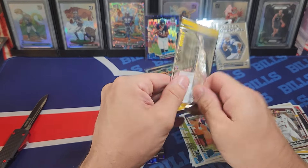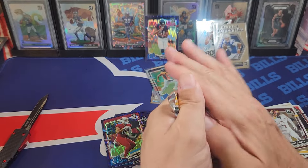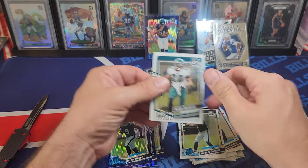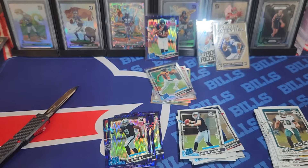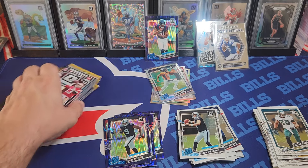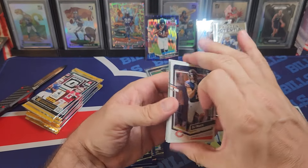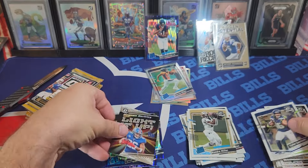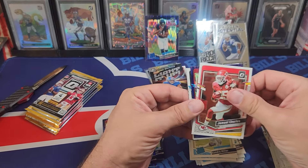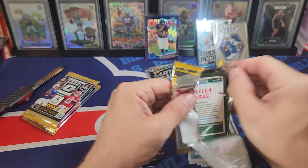There's my hollow — my second Marvin Mims. You're not guaranteed a rookie on the hollow in these. Jair Alexander, Tyree Wilson, Aiden O'Connell. First blaster, second blaster, third blaster — I don't know where I am, I'm losing count. We're just going to keep going until we hit something. We got a light-it-up insert of Saquon Barkley. Hopefully we can do this in like six boxes or so and get really lucky.